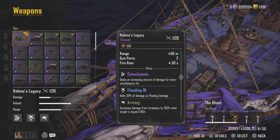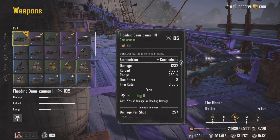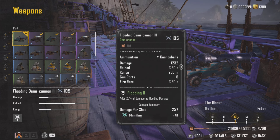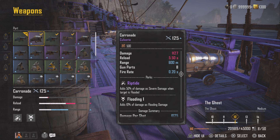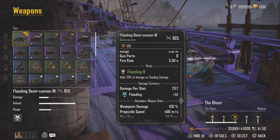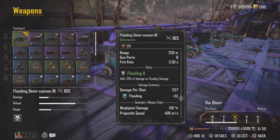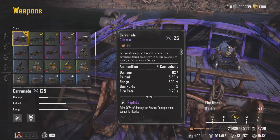You cannot have a flood damage build without Rama's Legacy. Next we've got the Flooding Demi Cannon 3 — 20% flood damage. These demi cannons are absolutely ridiculously good. Your ship is built for short range which sometimes puts you at a disadvantage, but if you want long range you can use carronades — they're only Flooding 1 so 10% — but the demi cannons give you that extra flooding damage on the other side as well.